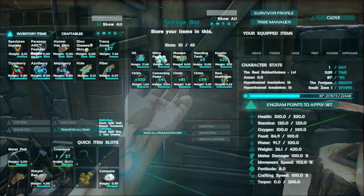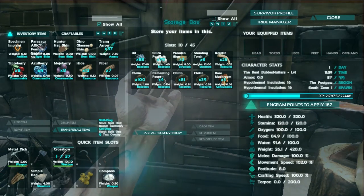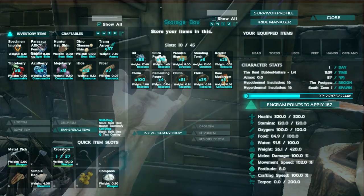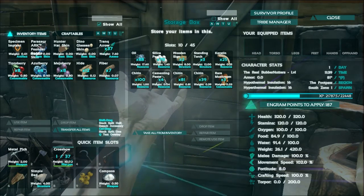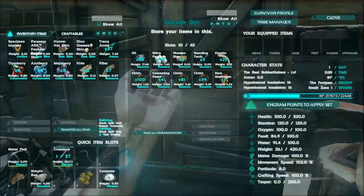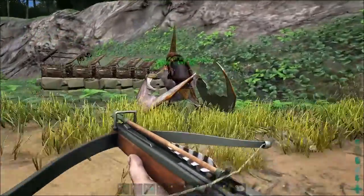The only problem is it's gonna be relatively hard to transfer resources over there. So what I'm probably gonna do is send a flyer over there, find a way over there, and then I'm just gonna kind of start over a little bit — except with all my ingredients. I'll get resources from over there and start building from there. I'll bring a little bit of wood because I don't know if there's a lot of wood over in the volcano. My flyers really cannot hold a lot of weight.